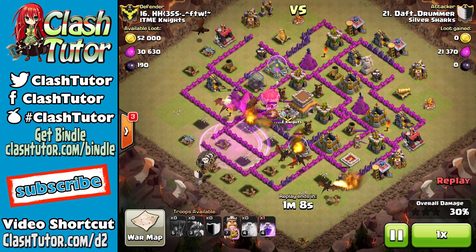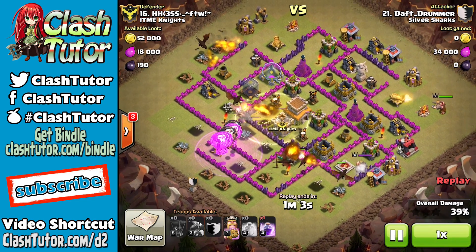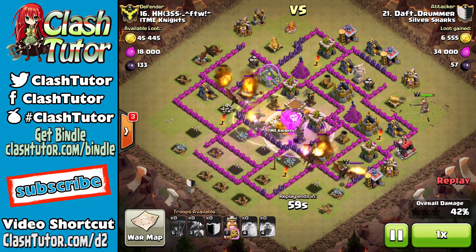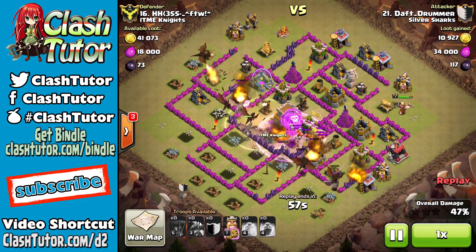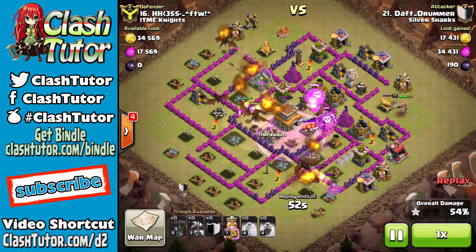What I've found is that if the base has their air defenses tightly packed together in the center, you can take three rages or even just two rages and one heal and funnel your dragons into that pack of air defenses and take them all out. You do this by funneling your dragons in behind the Air Sweeper in the Sweeper Blind, not going against the Air Sweeper. Nothing has changed. You take your level six balloons in your clan castle and you release those once the clan castle troops of the enemy are targeting your dragons.